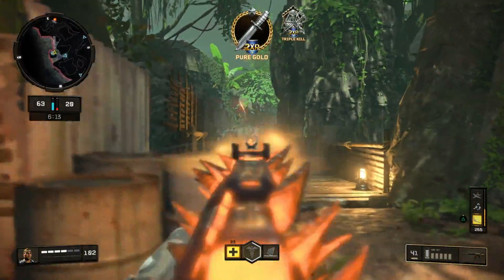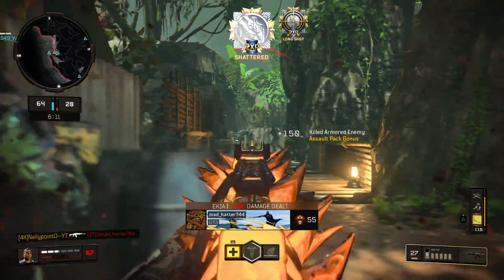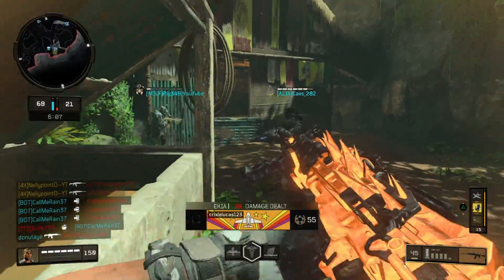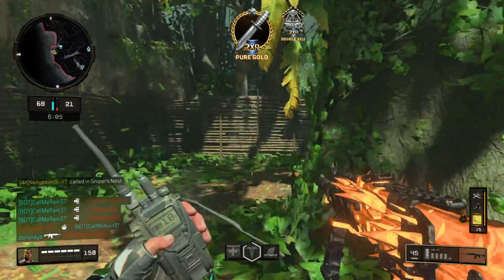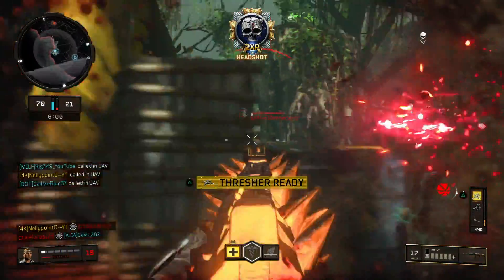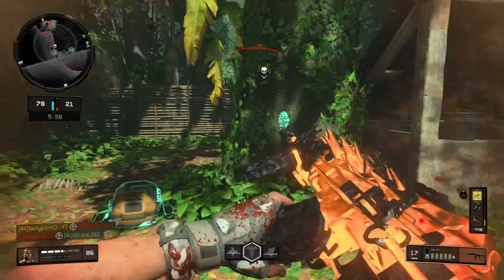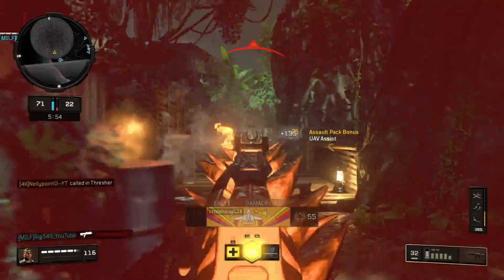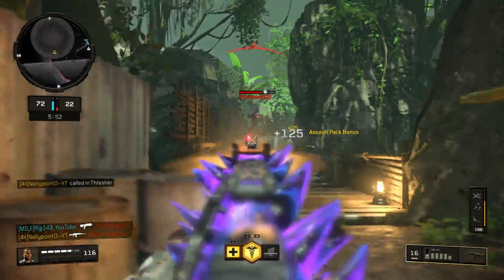When your aim is on point it's so much easier — they just can't do anything about it. I constantly jockey and sway side to side constantly. They will keep spawning there, they will keep trying to push, and I will just keep killing them — it's as simple as that.